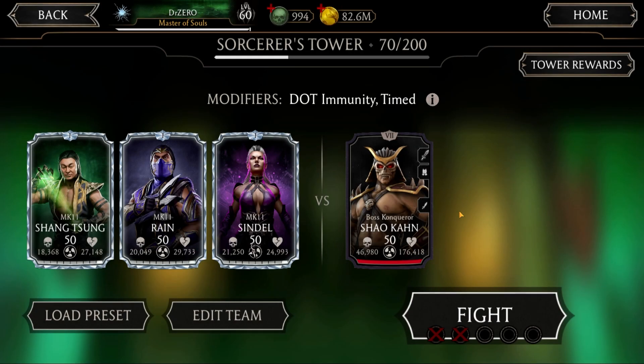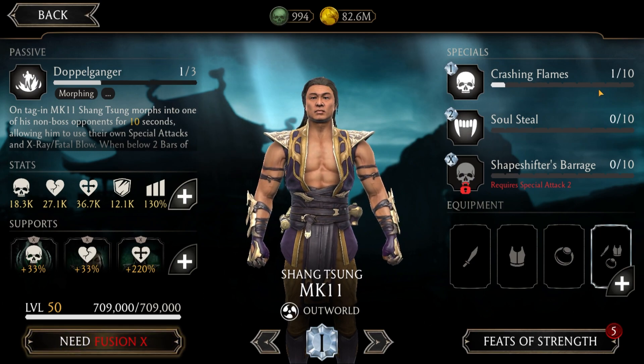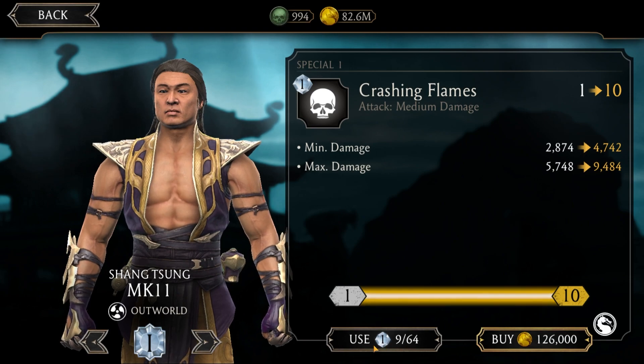Hello guys, welcome back. We are at level 70 in Sorceress Tower and as I told in my last video, I'm gonna use diamond characters low fusions. I have just configured a team MK11 team and I haven't used any of these characters in my previous battles, so I just leveled them up to level 50. Let's go and configure them up and upgrade their attacks first.